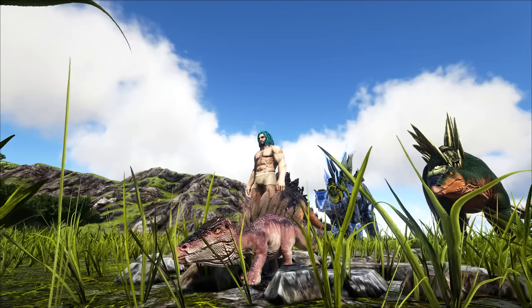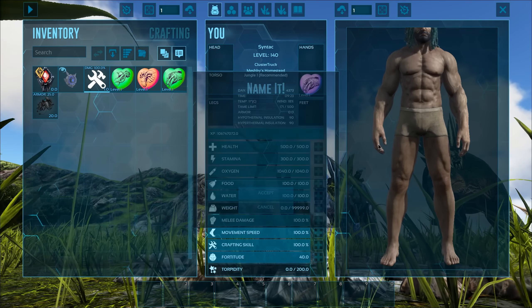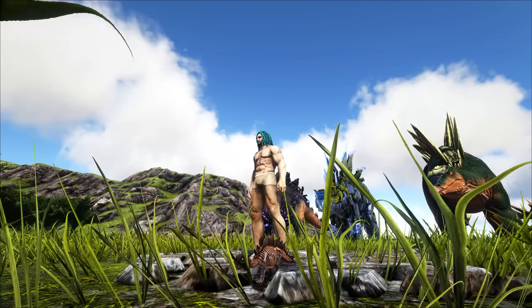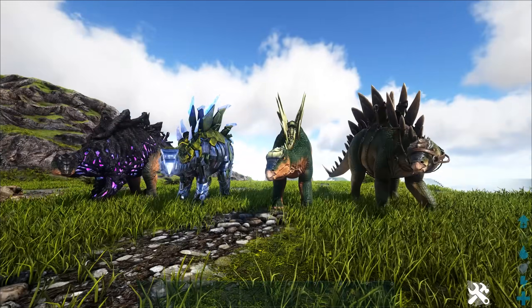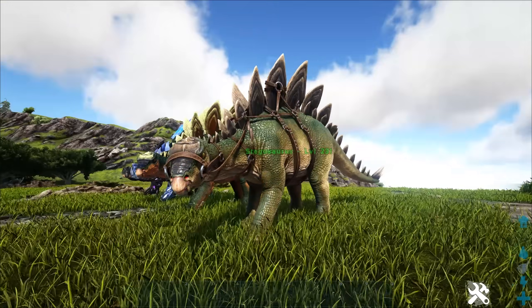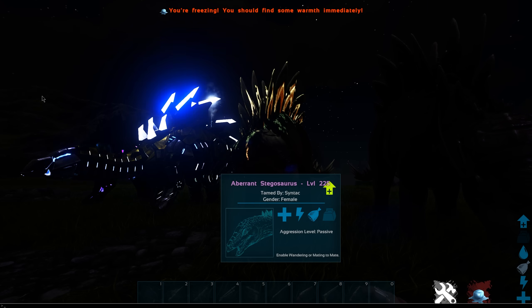We're gonna start out with the Stego. As you can see, they have indeed updated the chibi model, and they've also updated the Skeletal one, although this one's really small for some reason compared to the regular one. Right here we have four of the five Stegos — there's also the Bone Stego which I'll show you in a second. So this is the vanilla one, and here we have the Aberrant one, which is the glow in the dark.